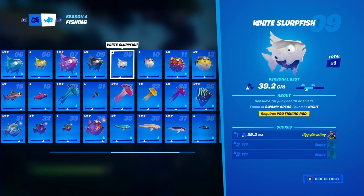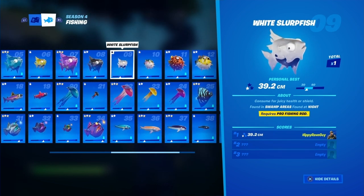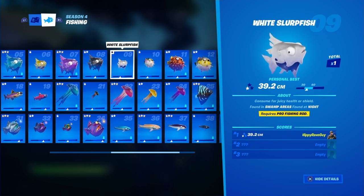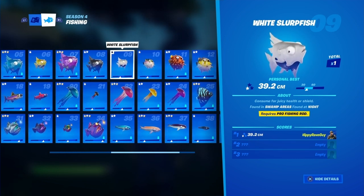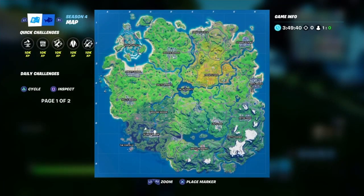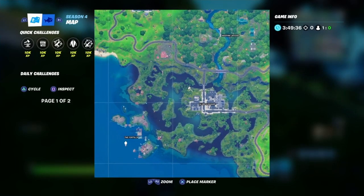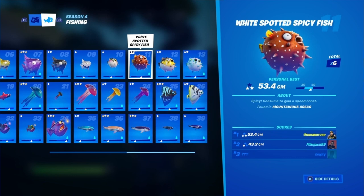The white slurp fish requires a pro fishing rod. You can take any fishing rod and upgrade it at a workbench for a hundred mats each. This one is found in swamp areas at night, so obviously Slurpy Swamp at nighttime. You could probably do it near the Fortilla too, as that's basically a swamp area.